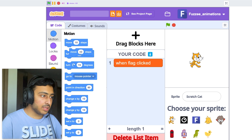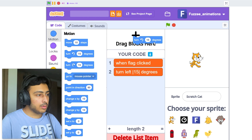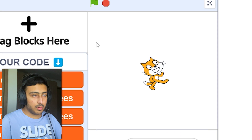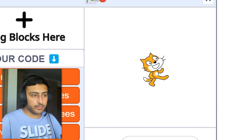Okay, create - we have blocks! When the green flag clicked it should just go turn 15 degrees. Just put 15, then turn back 15 degrees, move 10 steps. Here we go. I put left two times. I'll delete the code - now this should work. Now it works, now it makes sense. So the code actually works, that's nice.